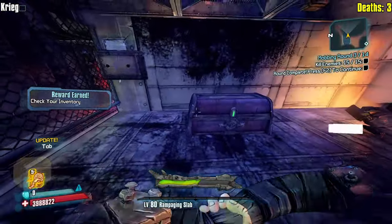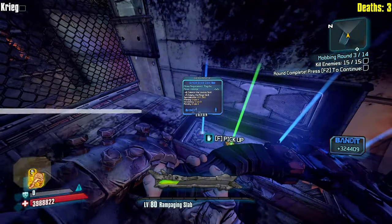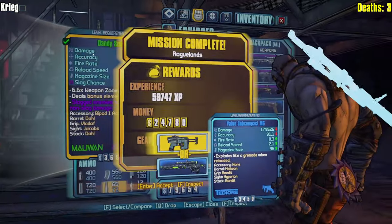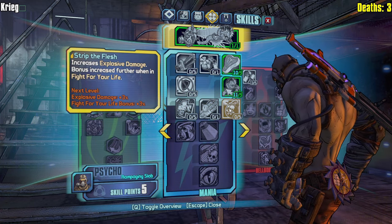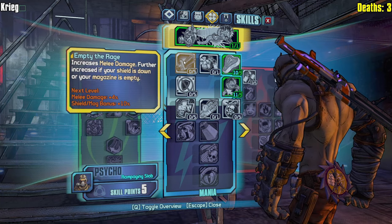Lugia asks if I have a better skill tree this time around - we're gonna find out, I think I'm going the same skill tree. Oh, there it is - there it is! I don't have Silence the Voices yet, but when I do I will be swapping over to it. I think Empty the Rage makes the most sense.